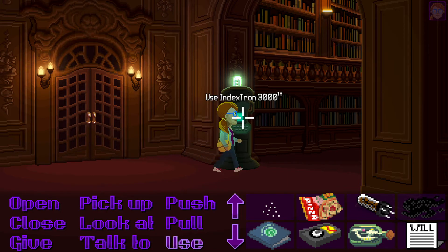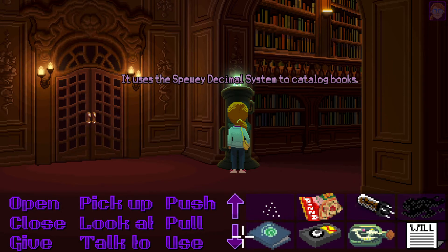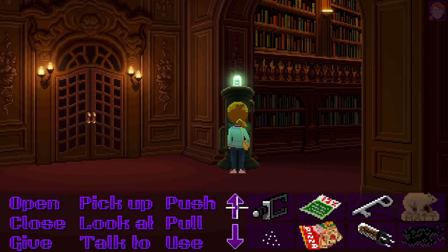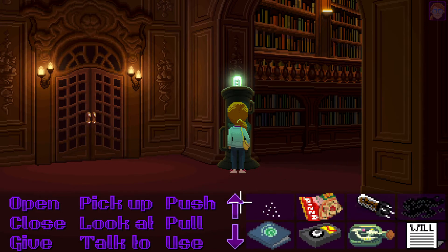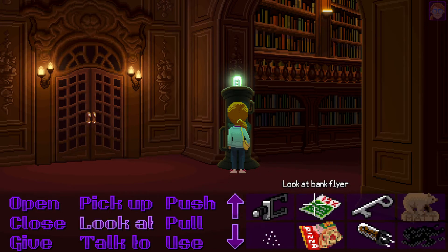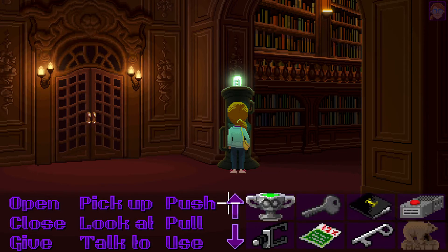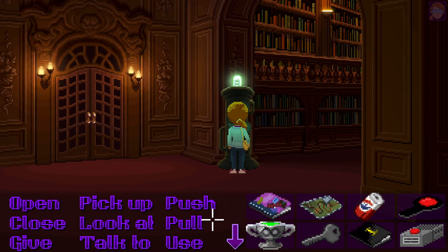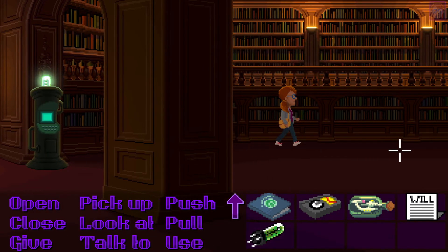This is Uncle Chuck's Index-Tron 3000 library filing lookup system — it uses the Spewy Decimal System to catalog books. Use this with this — no, it doesn't work. That's the flyer — 'Open an account today and get a free toaster.' It would make it look red-coded but doesn't seem right.